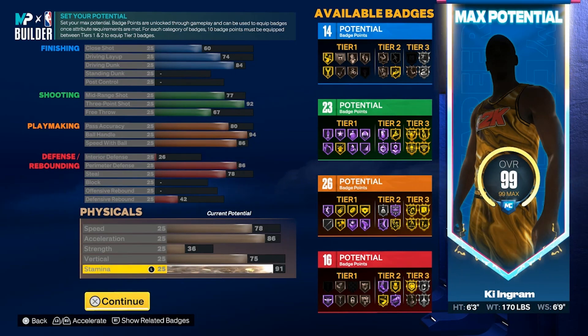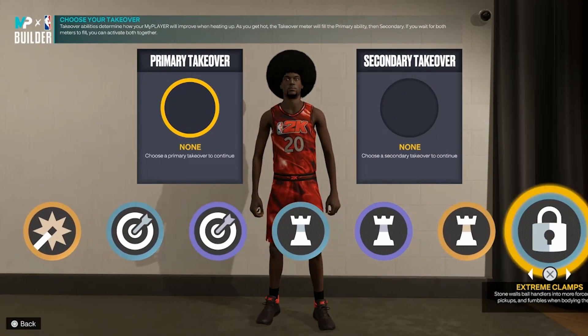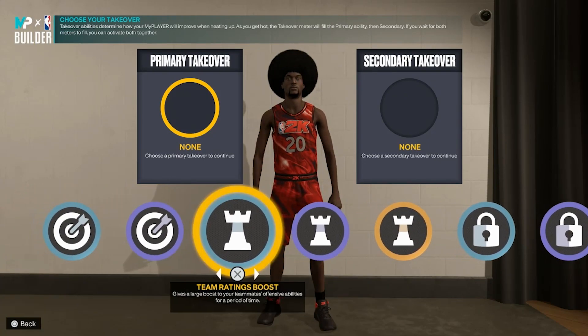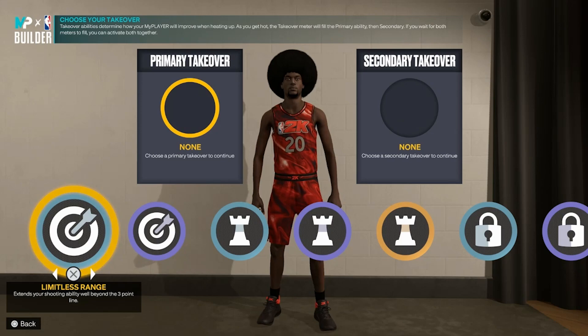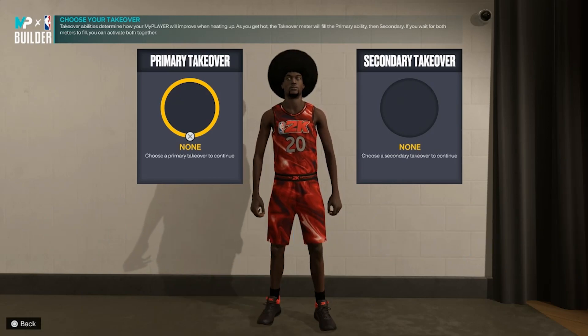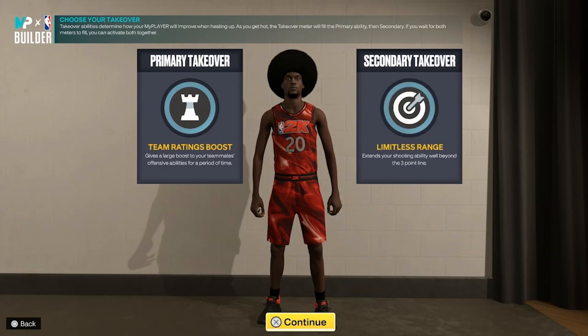This build gives you contact dunks, gold handles for days, the league dribble 6s, and 80 pass accuracy. You can sacrifice pass accuracy, speed, perimeter, steel, or even your three-pointer depending on your playstyle. For primary takeover, if this is for the park, I'm thinking play badge first because you get crazy ankle breakers with this build. Team ratings boost is great — it ups everybody's attributes by 15, and by 20 if you pass to them. Limitless range is second. I would get play badge first, then either lock badge or sharp badge.